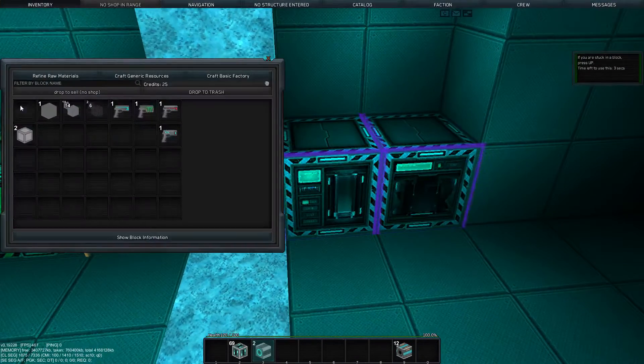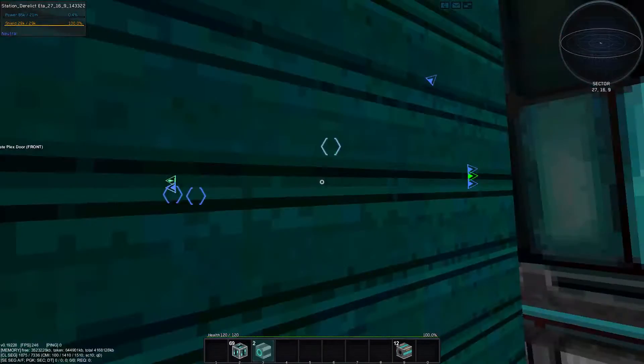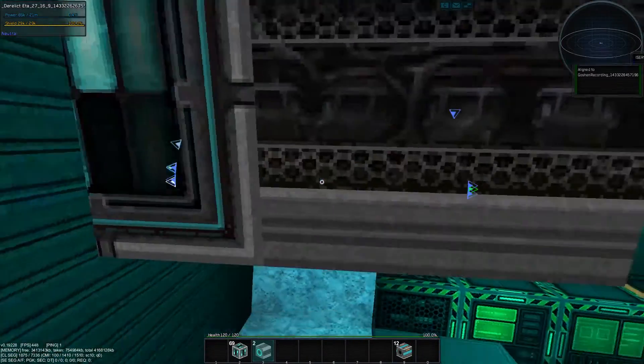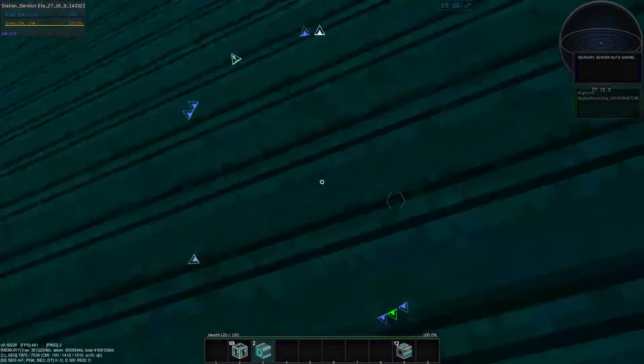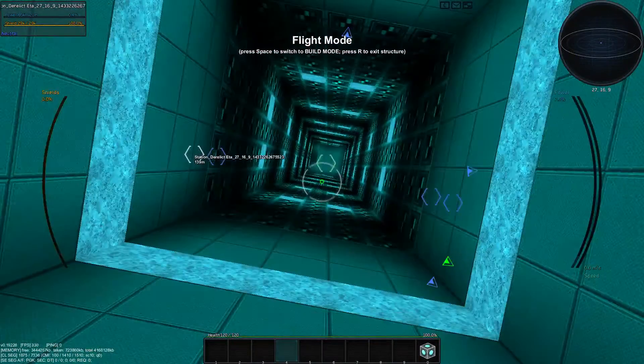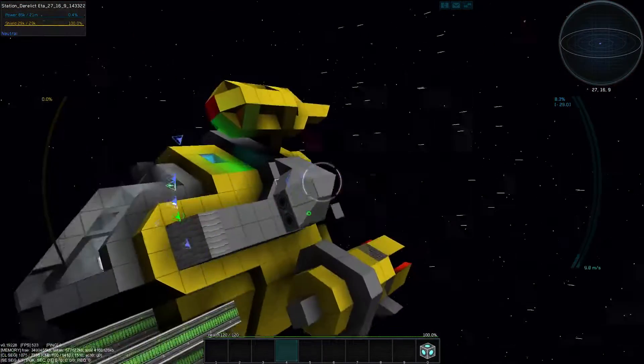We've picked up... Oh no! We've got to go back in our ship. I forget that this ship is linked. I just closed the door on my ship. This ship has — if you're wondering where all your stuff is — storages.